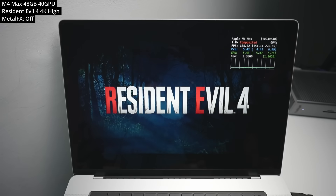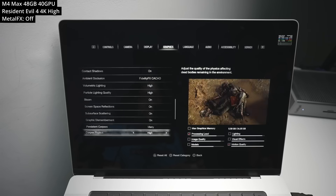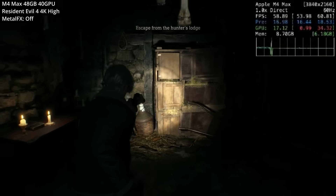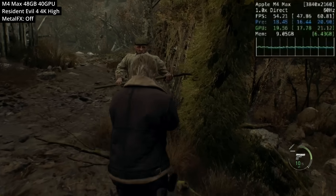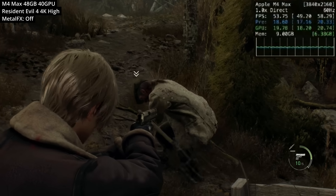First up is Resident Evil 4 Remake. This is easily one of the most optimized Mac ports for Apple Silicon hardware. We can run it at the 4K high graphics preset without using Metal FX — so there's no upscaling, this is pure 4K — and the game runs at about 48 to 60 fps relatively consistently.